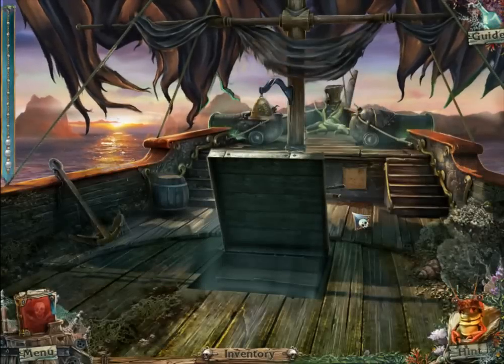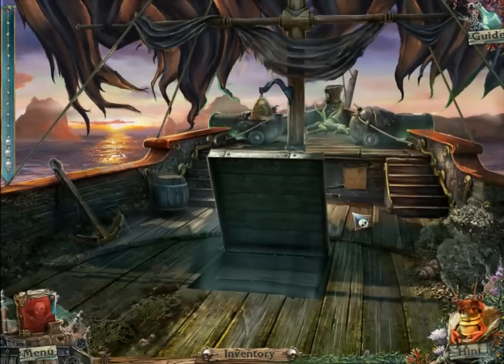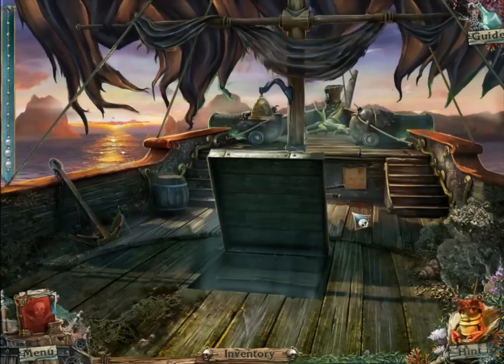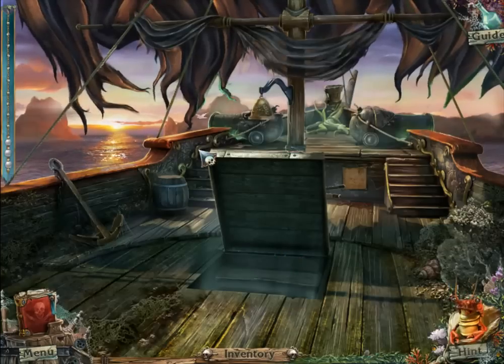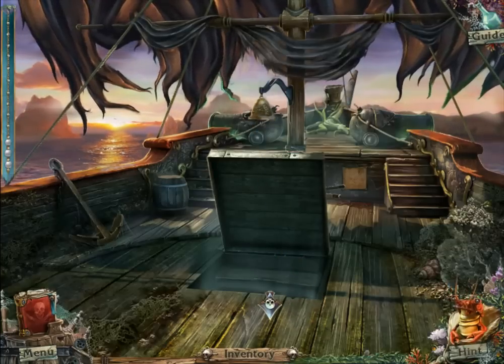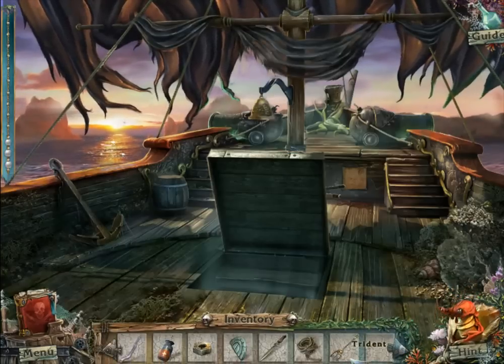Hey everybody, what's going on? Welcome back to more Secrets of the City's Flying Dutchman Collector's Edition on the DPC, remember the playthrough! It's also going to be available on G2PO.com. So last time we were making some more progress, we finally cut the rope to get some more items, and we discovered a new area where a Skull wanted us to find his head in order to make his soul rest.